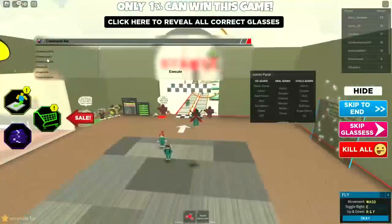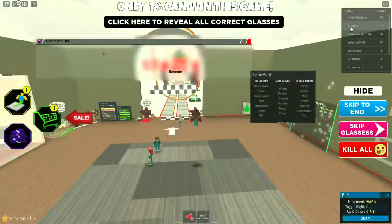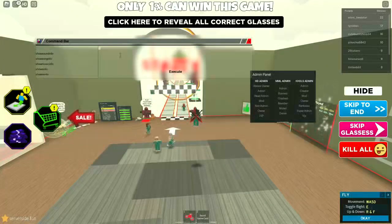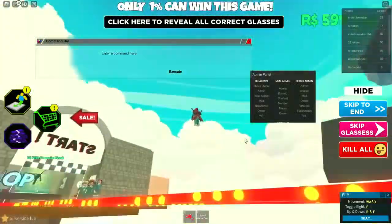I'll show you what I mean — you have a list of all the commands available on the server and you can search through them. For example, I can teleport to another player. The arguments are player one and player two, so I'll type 'tp' with myself as player one and another player as player two, execute it, and as you can see I just got teleported to her.